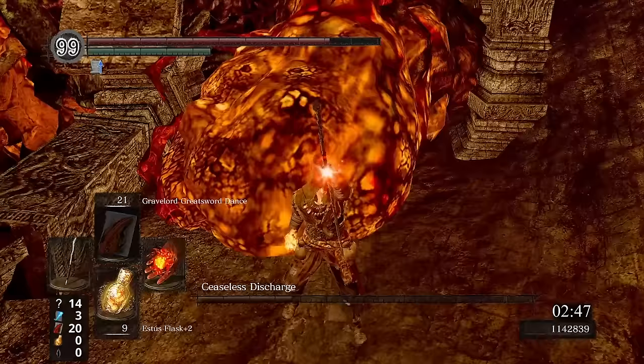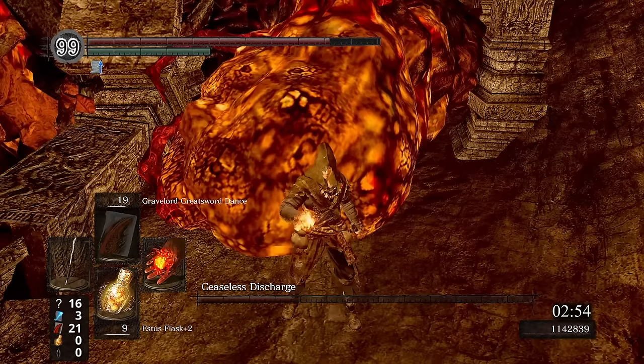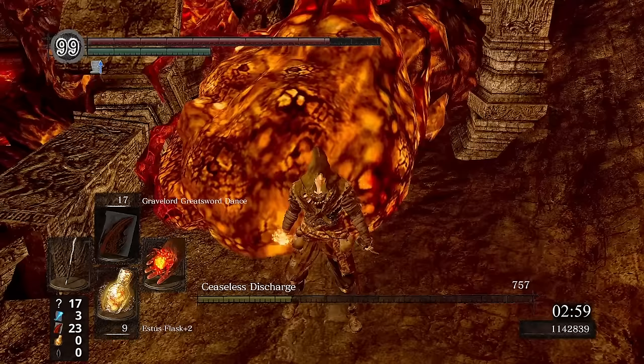Ceaseless isn't particularly interesting, just the standard run through the arena to bait the interaction near the fog wall, where you can take as long as you want to do the damage you need. As usual with this form of Spellswap, this does take longer than normal, but it is at least more relaxed, not needing to dodge anything. Backtracking a bit, we can grab the second Pyroflame that's available after defeating Quelaag.